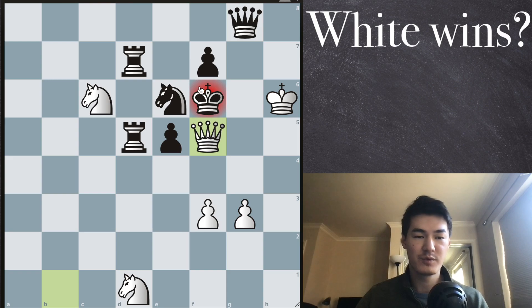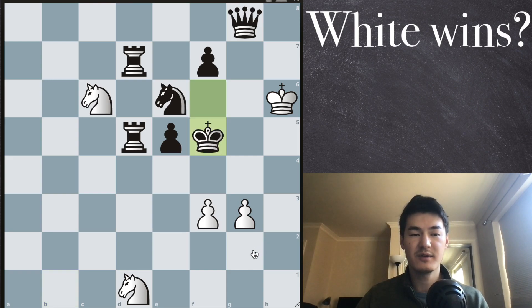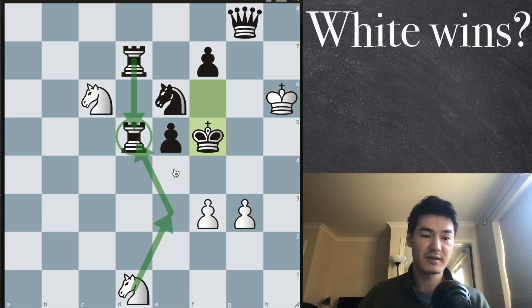This is going to be a forced move — the opponent has to capture our queen with the king. Now we actually want to bring the knight, but if you bring the knight right away, we can't capture this rook,